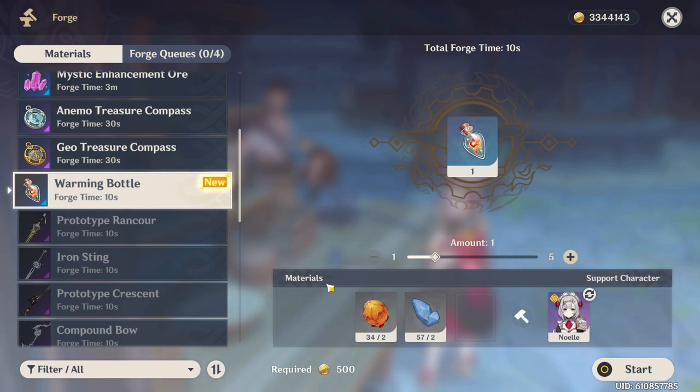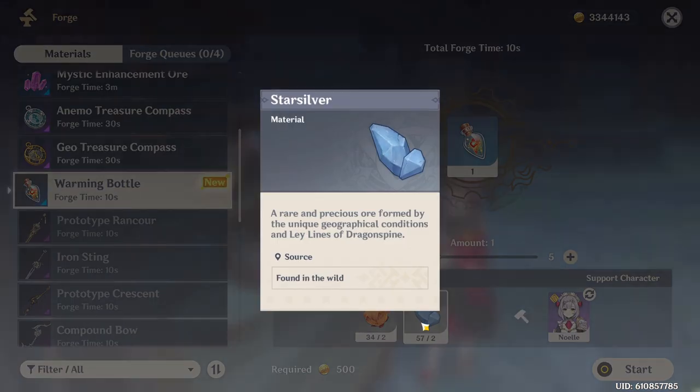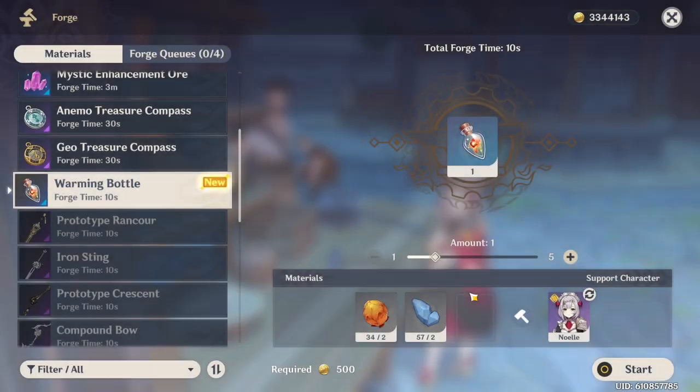In order to craft it, you have to be at the forge at a blacksmith, and it takes two flaming flower stamens as well as two star silver. I already have a video up on locations to farm star silver, so if you want to go find all of that, go ahead and do that now.